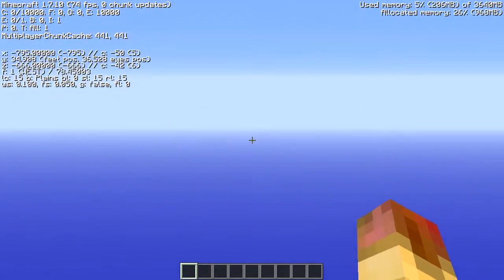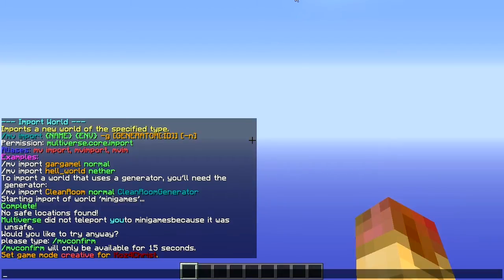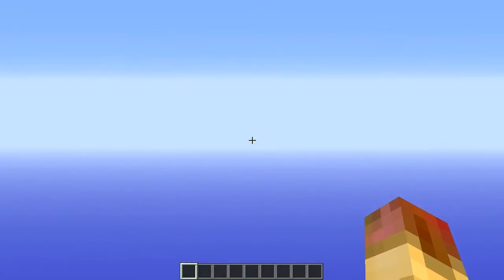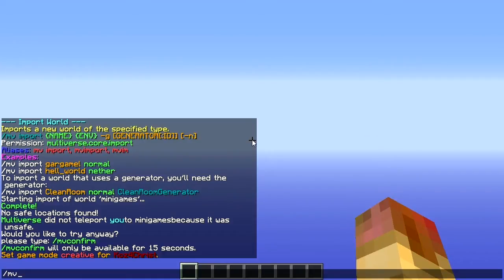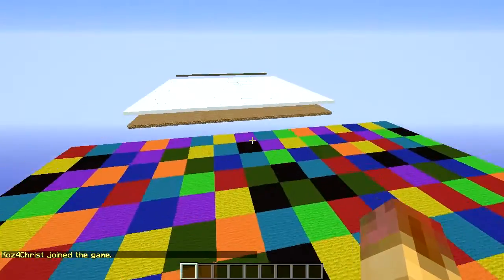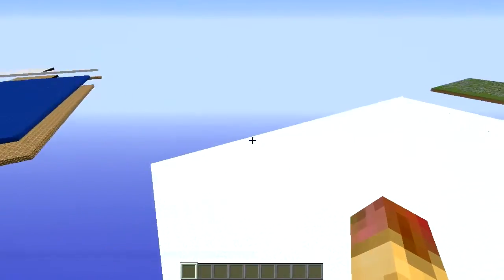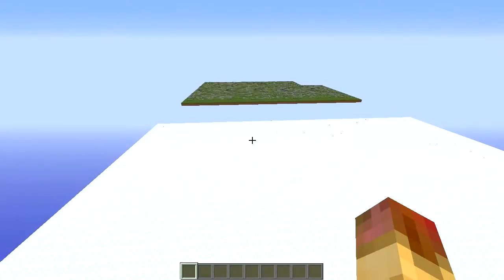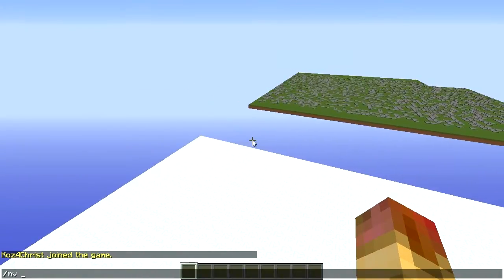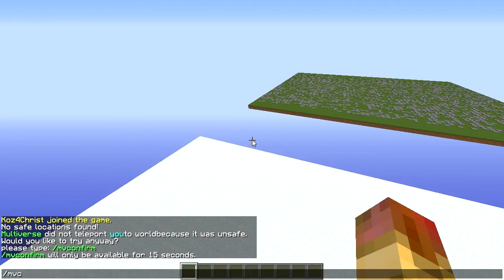I'm going to do 'mv tp minigames' to teleport to our minigames world. We're at around Y 30 — let's get a little bit higher. The next step is running 'mp setup'. I had a little bit of trouble importing this world but that's fine. After your server freezes up loading all of this stuff at once, it's good to go.